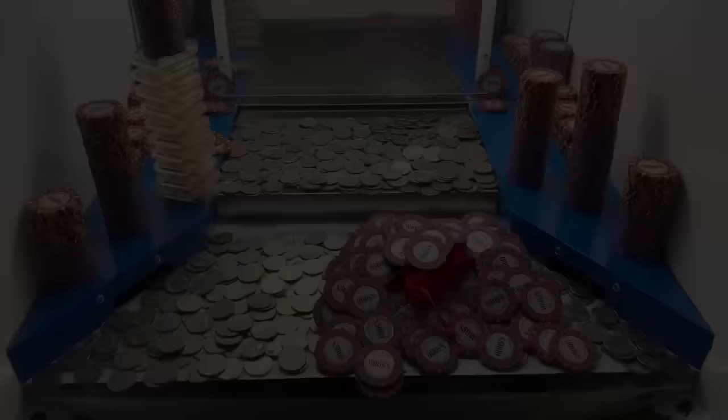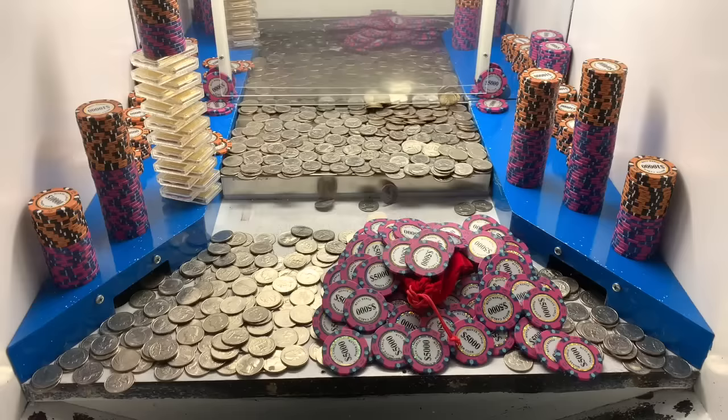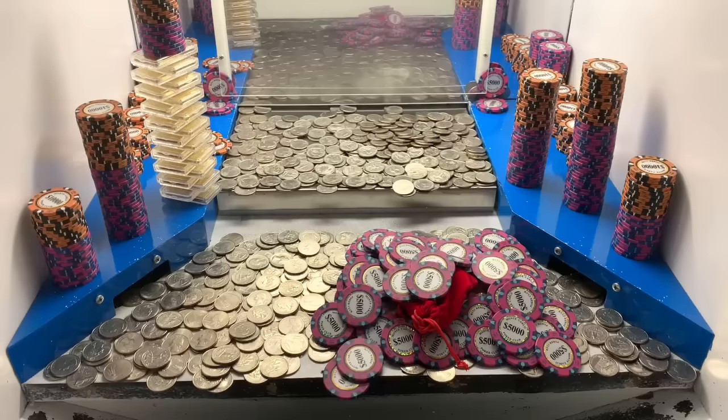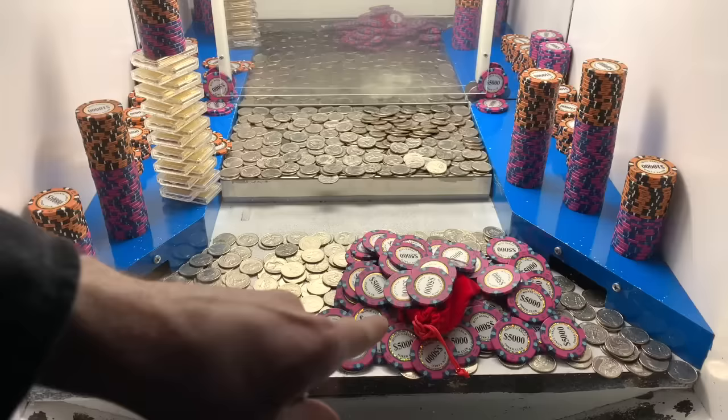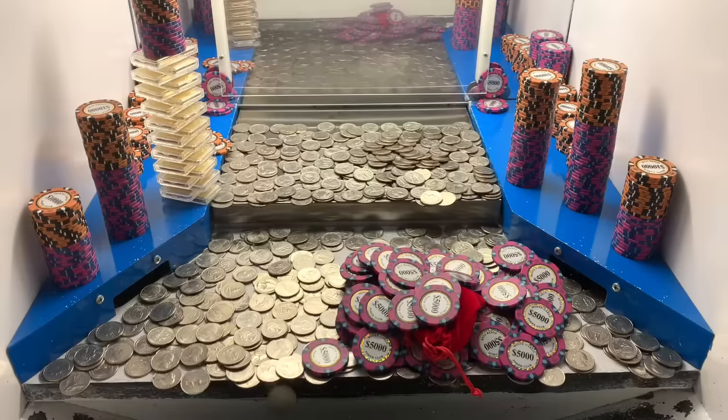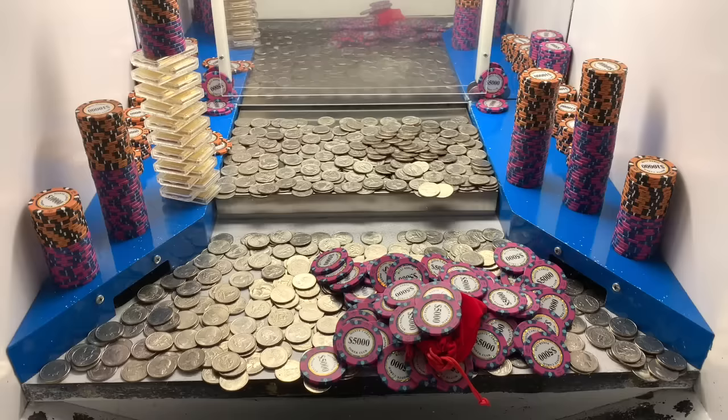I'm back — we got about 145 quarters now, a lot more than we had. I just want to win that red mystery bag. I did not see the five dollar chip when I was separating the chips and gold from the quarters, so it's definitely in that red mystery bag. After we win it, I'll cash it in and they will move all those towers to the play field and add a bunch more quarters.